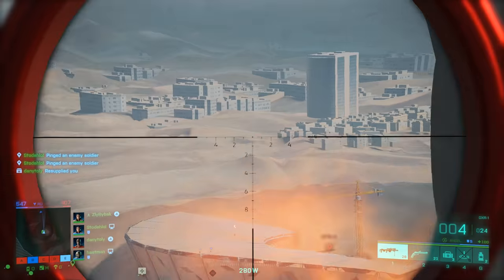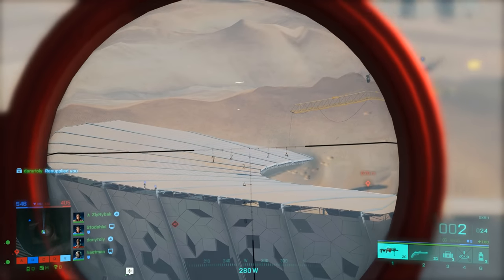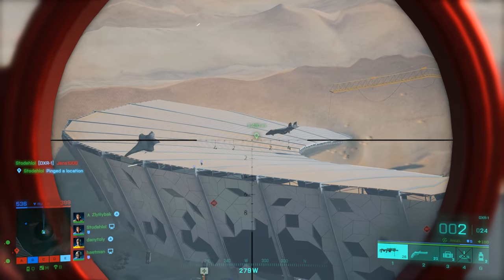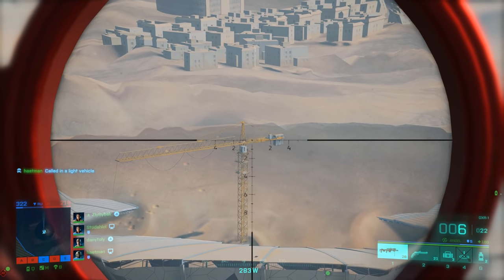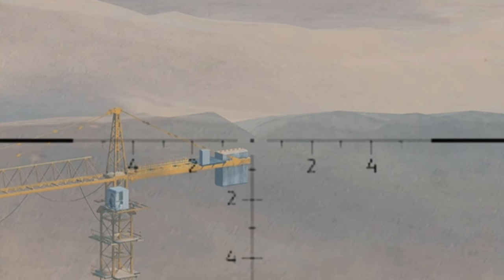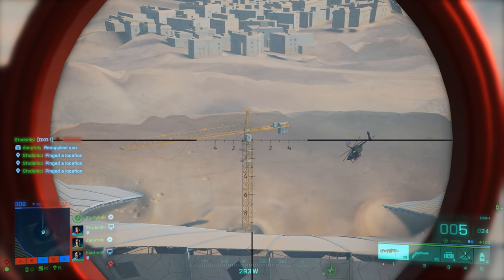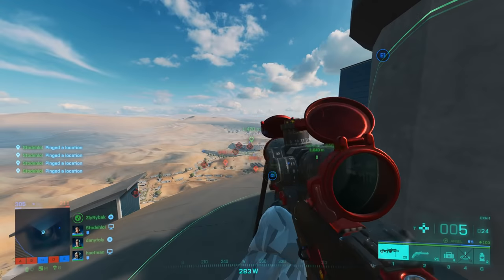I'm going to go all the way over there — they're shooting at me. That would have been the furthest shot, 1,480 meters, but we hit a body shot, not a headshot. Look at this — yeah, he climbed all the way up, there's no way he's not going to stay there. There we go dude! 1,470 meters — there you go.